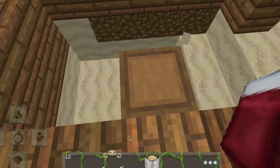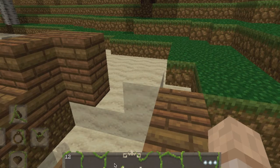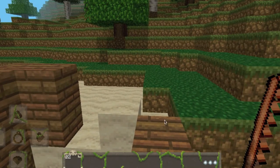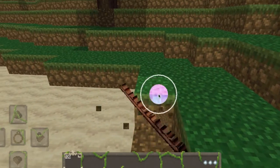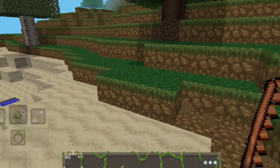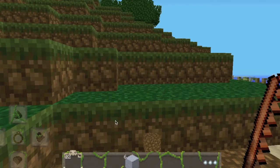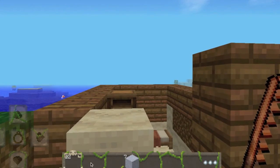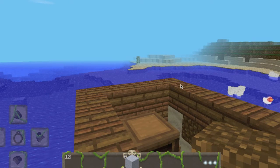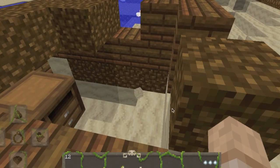Let's place the crafting table there, put the bed there, and put a piece of sand there. Do I have any more resources? No, I don't. So let's go over here. Good thing you guys can't hear the game audio — all you hear is just sheep, pigs, and chickens splashing around in the water, and it's really annoying. Let's place a block there and make a nice little roof established. Just like that, and then we are set.